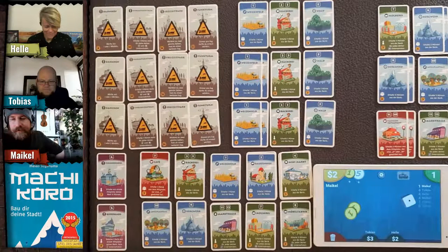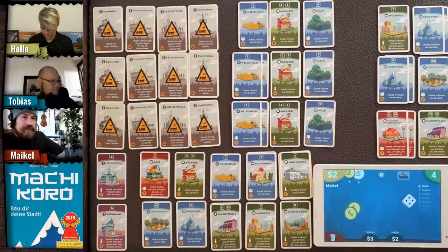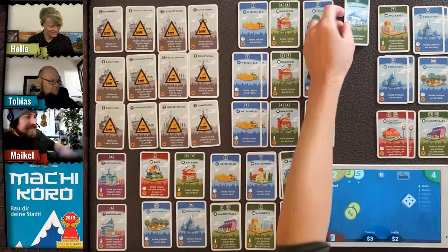Helle rolls a four and buys the convenience store for two coins — her lucky number, so she should have bought it right away!